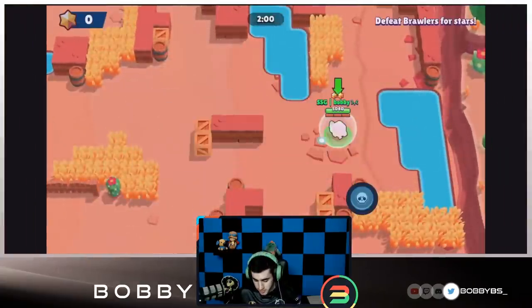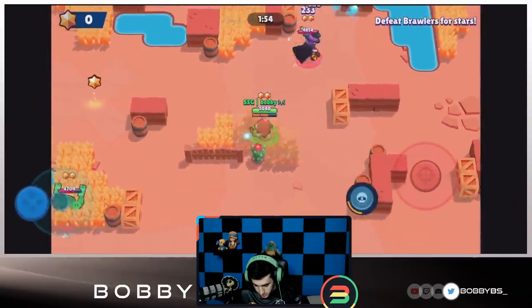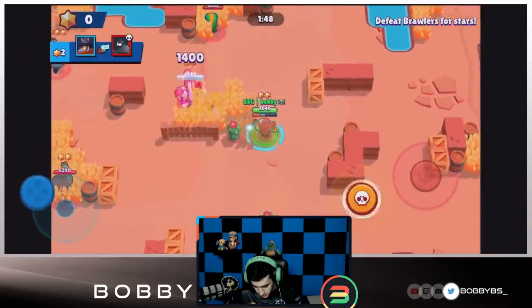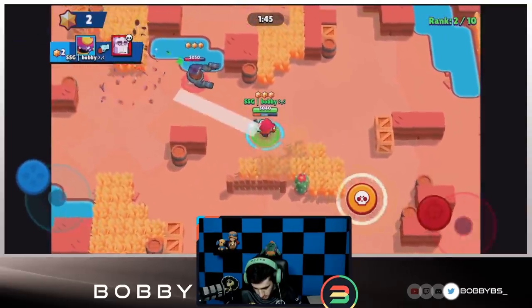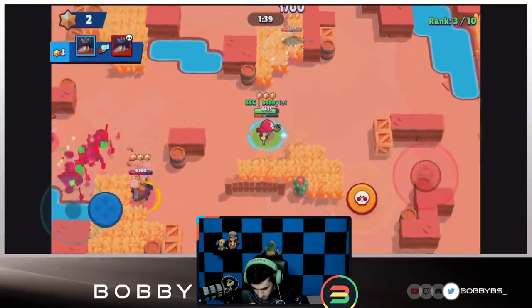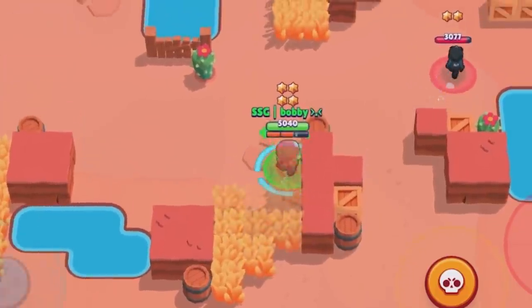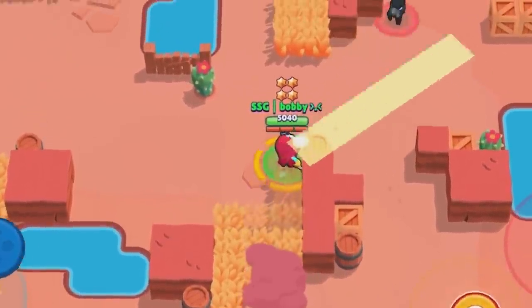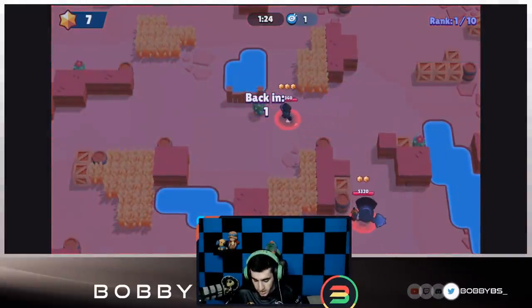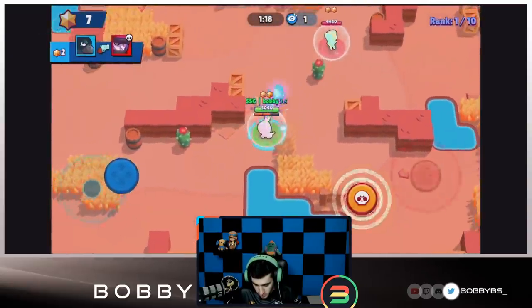Here we go into the next game. Same kind of strategy — we just want to walk in and it doesn't really matter if we die straight off the bat because we need to get our super, that's really important. Just go up to this Mortis or even this Frank — that does the trick. Waiting until he's a little lower, get that kill. That Darryl's gonna go down. There's a Mortis in the bushes. This crow is three shots — gonna wait till we can gain our shots. We're gonna tie with that Leon, which isn't bad.